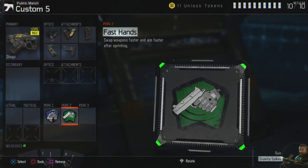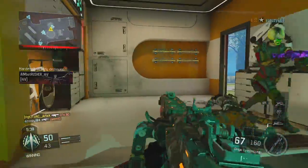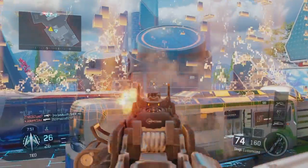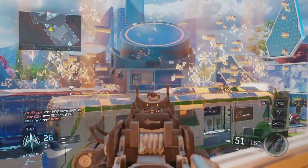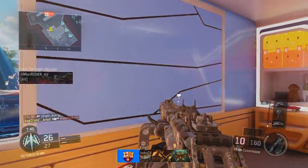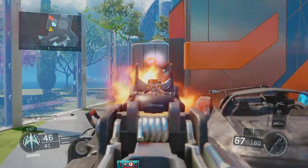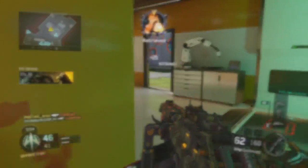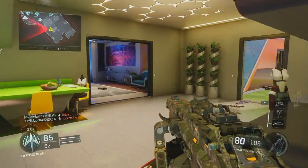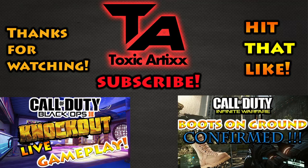For perks, you want to run Six Sense so that you're aware of campers around walls and corners, and Fast Hands so you can aim down the sights faster after sprinting. Fast Hands and Quick Draw together equals magic in Black Ops 3, so you definitely want those two perks. No perk number three, no secondaries, no lethals — none of that stuff. That's the class setup.